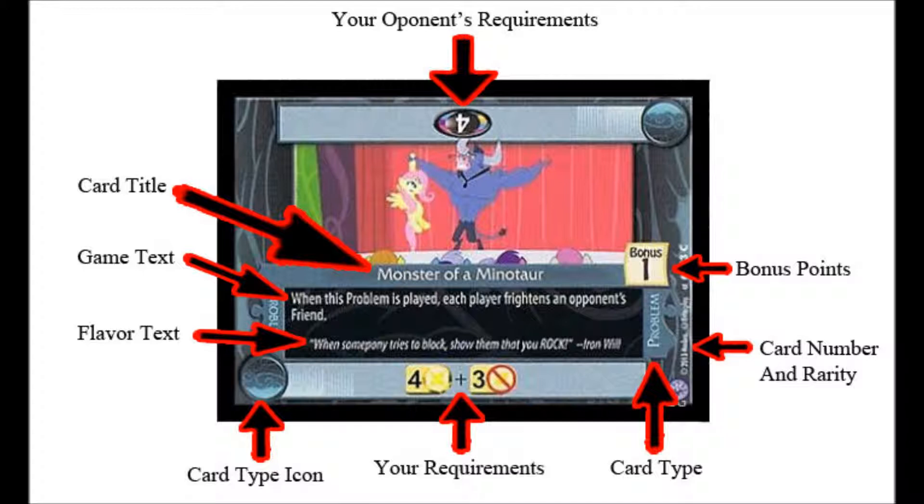There are other ways you receive bonus points, but I will get to that in a later video. Then you have your game text, which shows other things the card can provide for you or your opponent, and it might help or hinder depending on what the game text says.